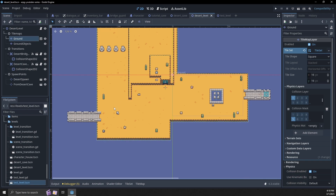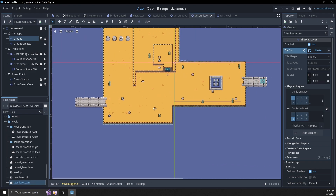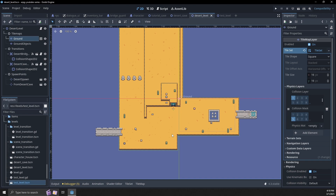I also made a desert cave. What I want to do next is go across this bridge and make the tundra level. You can make as many levels or different biomes as you want — they don't have to look like mine. Let's just go through the process again of creating new levels and working with scene transitions.